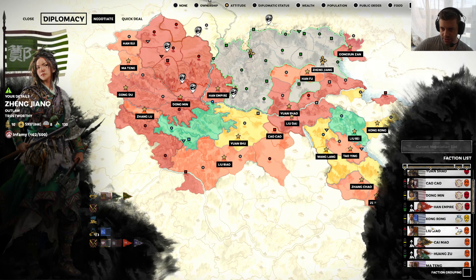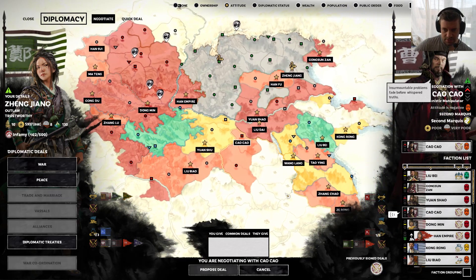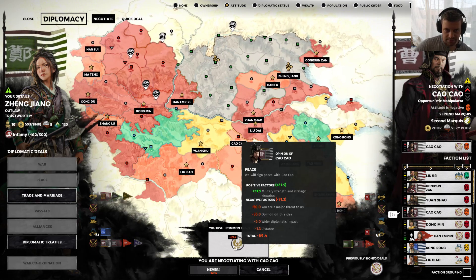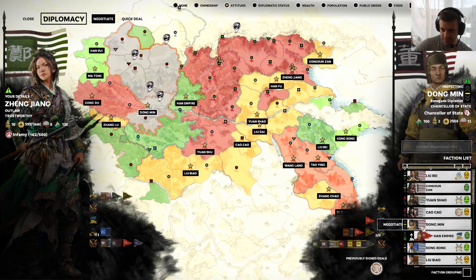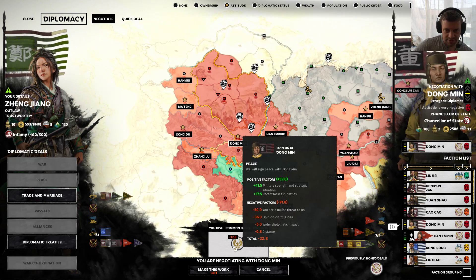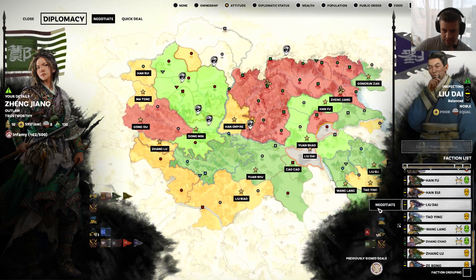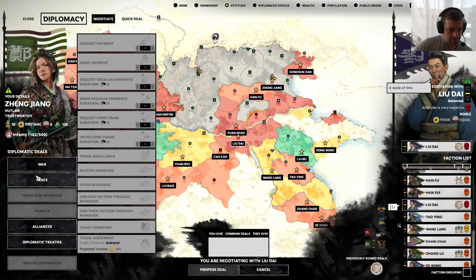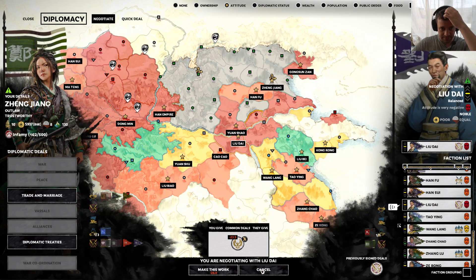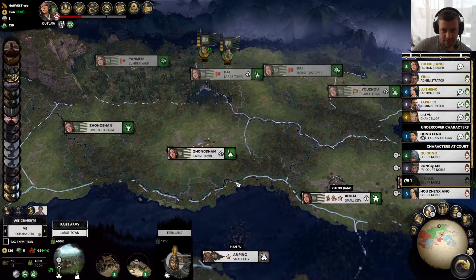We just want to check up with our couple of enemies. Cao Cao — you really don't want to sign peace. Dongmin kind of doesn't want to sign peace. Han, you don't have a choice. And Liu Dai — a waste of time. More open to peace, alright. All good to know.